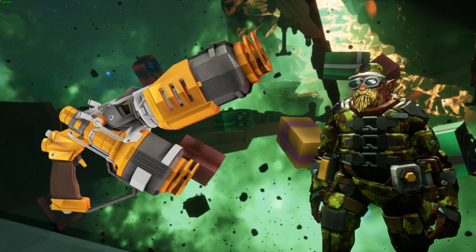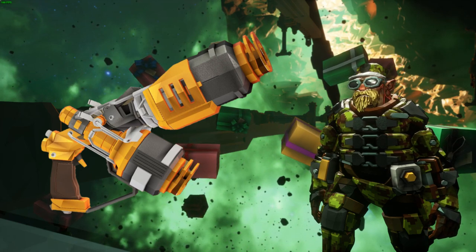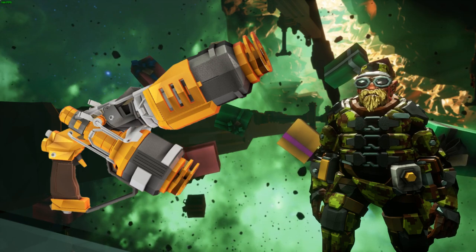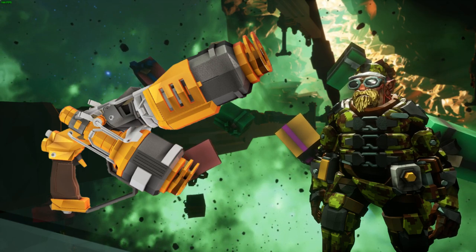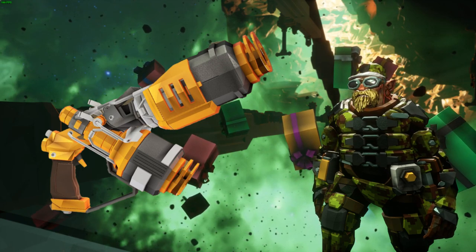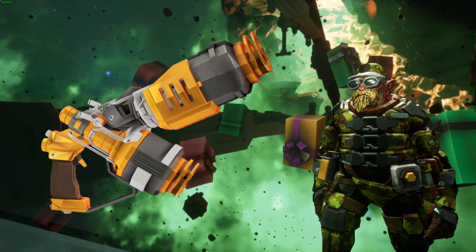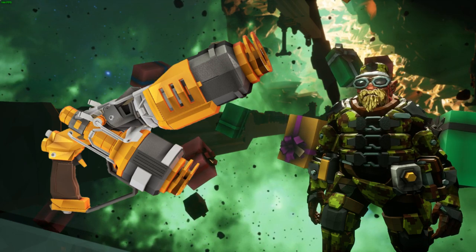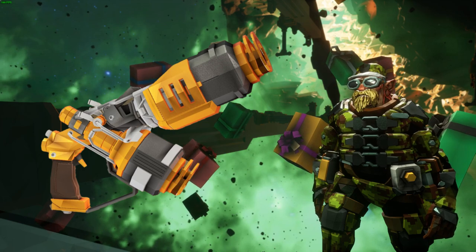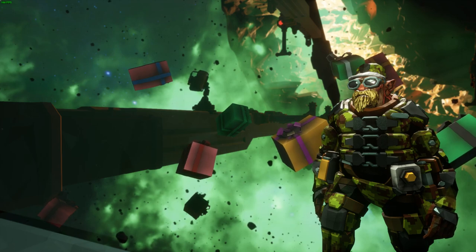As you probably figured out from the title, today we're going to be talking about the gunner's zipline launcher, which is considered by many, including myself, to be probably the lowest tier movement utility in the game. I know there are some devout gunner players that are going to disagree with me, and I understand that's my opinion, but compared to the scout's grappling hook or the engineer's platform gun, it's kind of hard to argue with the low ammo pool and the slow setup and usage time.